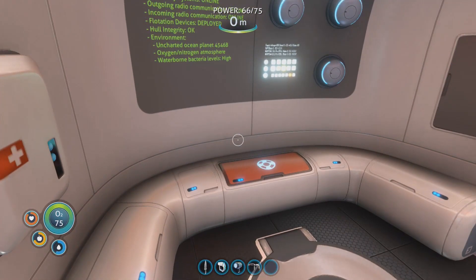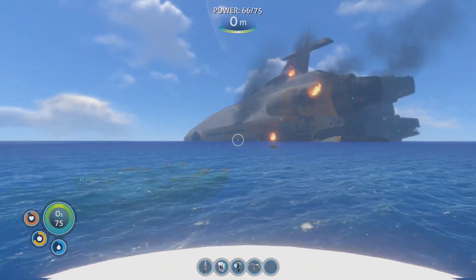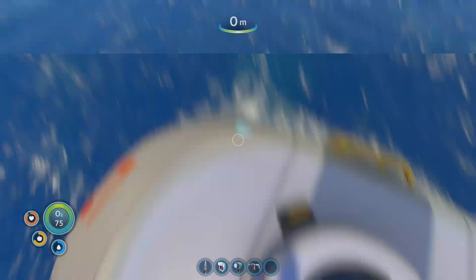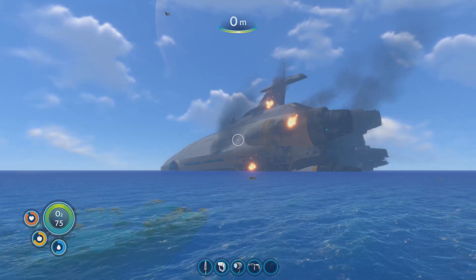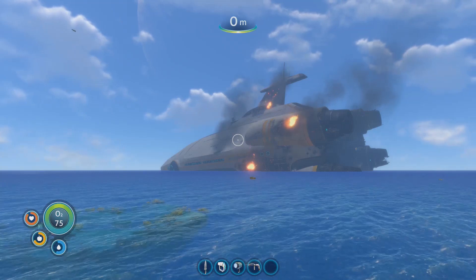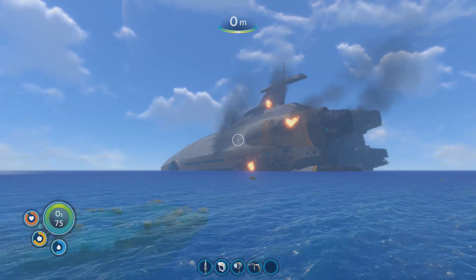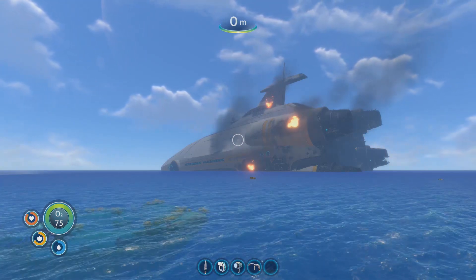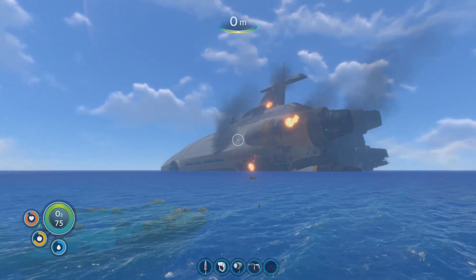Alright, so — we crashed on the planet, got some tools, we can see our ship over there. Got ourselves a knife, scanner, flashlight, repair tool, fixed our life pod, got our radio online. I think this is a good place to call it for this episode. Next episode we're going to continue our exploration of the area — probably get some more water so we can survive longer, maybe get some food, then continue looking for things, see what we can find, building what we can build.